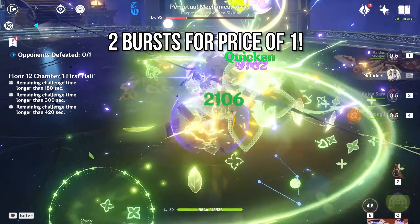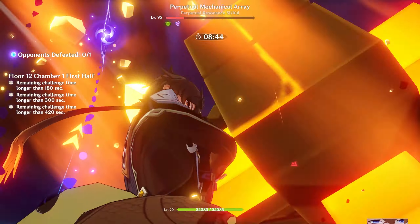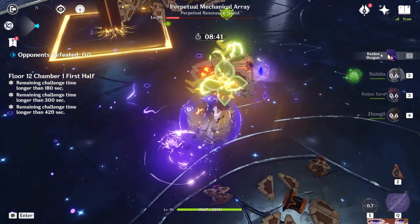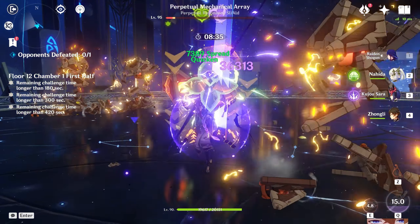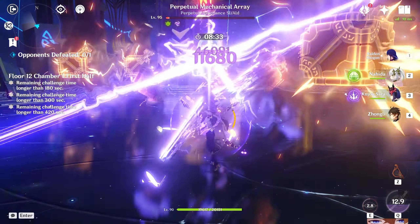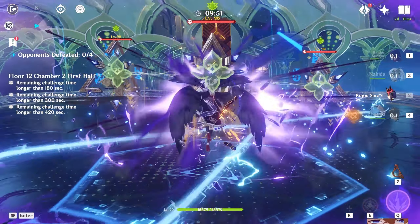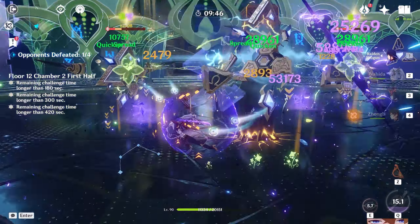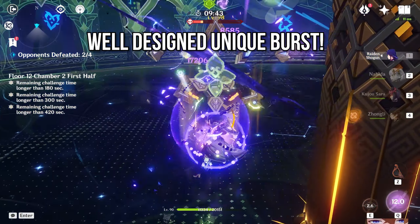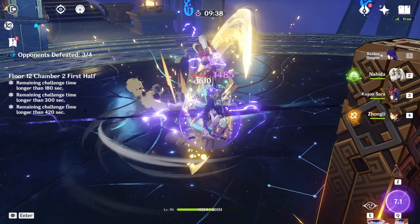First you pull out that sword and do a big dimensional slash, which accounts for about half of your elemental burst damage — a very high-impact nuke right at the start. But afterwards the burst isn't over: you get a sword for a solid 7 to 8 seconds and can still deal an incredibly high amount of damage in melee stance. Characters like Xiao or Itto have stronger stances, but they don't start with a nuke before entering their stance. It's really nice design.